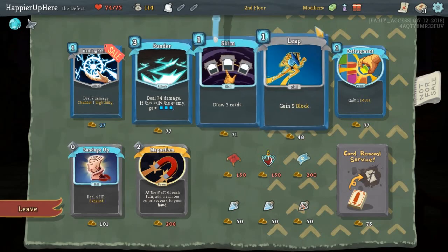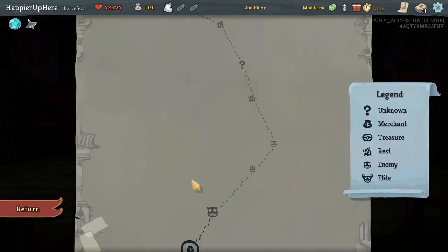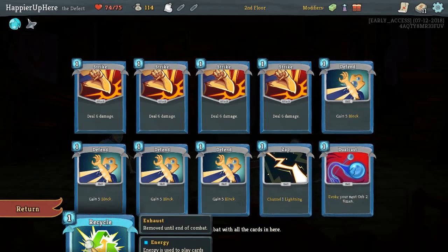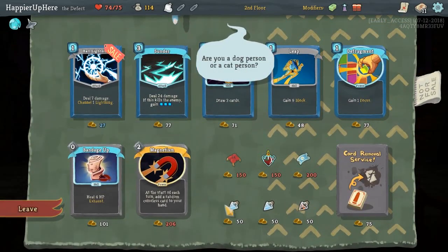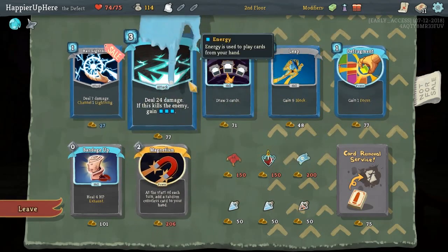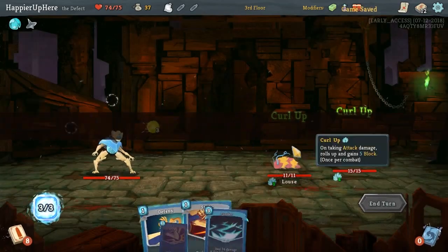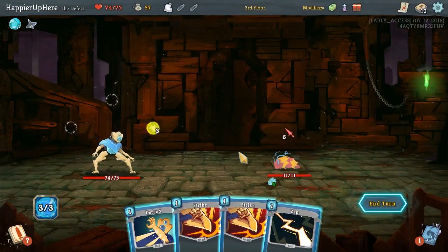So Sunder might be good. When do we have an elite coming up? Just one elite close to the end of this floor. Sunder might work great with our Recycle. But other than that, it will sort of inhibit us from doing anything. Tough decision. I think we'll take it though — it's a very good card, especially on this floor. If it gets to kill somebody, it is going to help us with our Unceasing Top quest.